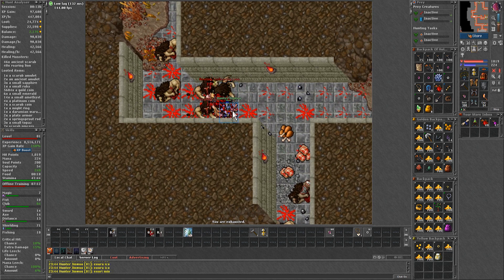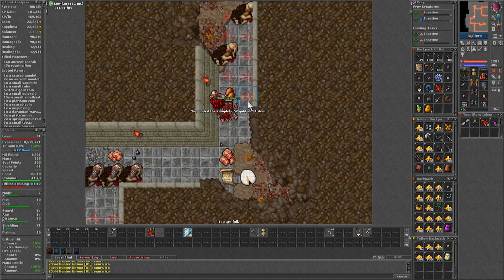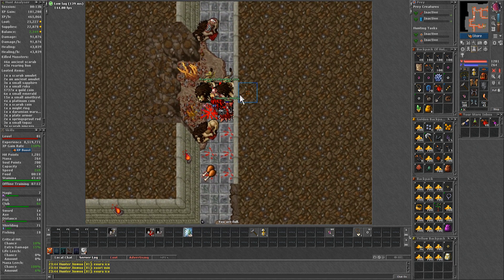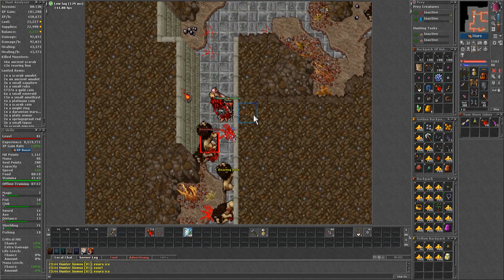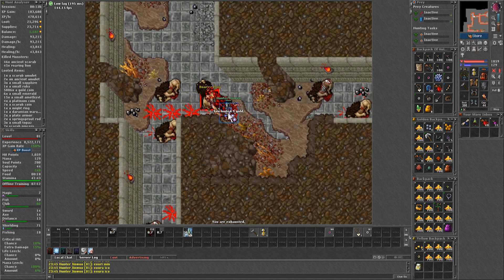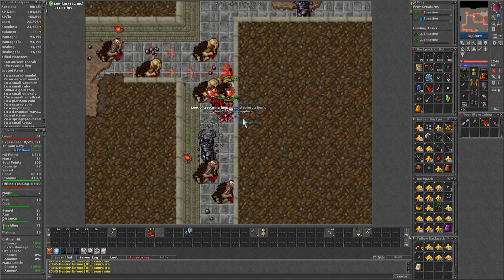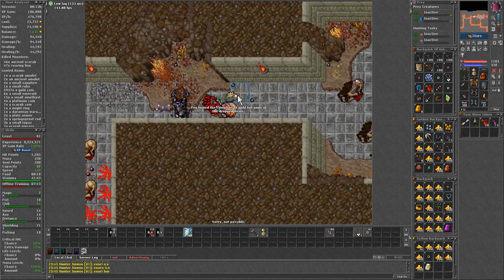If you have already hunted ancient scarabs before, the spawn won't feel much different. However, the appeal of it is that due to the design of the cave — with mostly 2-square holes and a stone floor tile — it is ideal for knights to hunt and pretty bad for other vocations. Since the route is pretty straightforward, there isn't much to add; it's just as simple as doing the lap over and over.